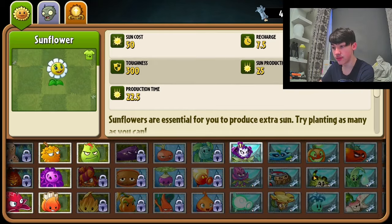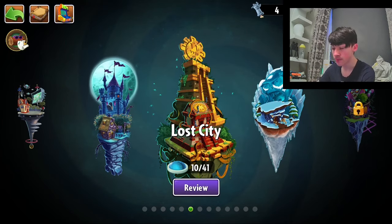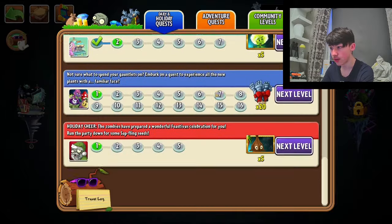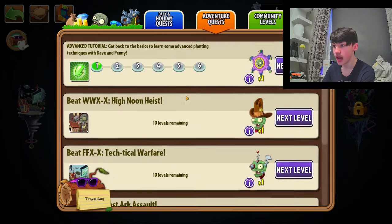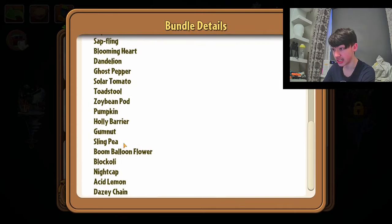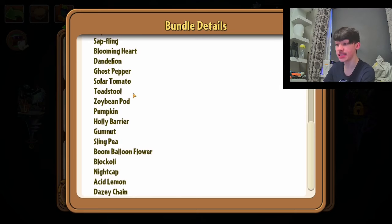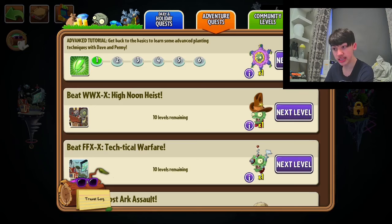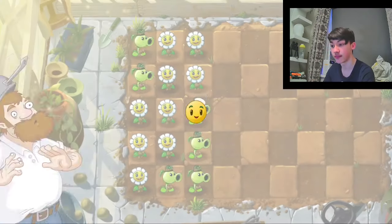Anyway, so we aren't playing Frosted Caves this episode. We're gonna be playing it next episode though, so don't worry. So what we're actually gonna do is go to the Epic Quest. There's something here that seems interesting. This is the advanced tutorial — get back to the basics to learn some advanced planting techniques with Dave and Penny. You get a special pinata which contains some seeds, and we are on the hunt for Ghost Pepper specifically. So we're gonna play through these tutorials and hopefully we get some Ghost Pepper seeds, cause I really wanna unlock Ghost Pepper. I hear it's actually a very good plant.